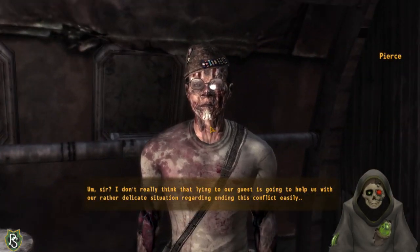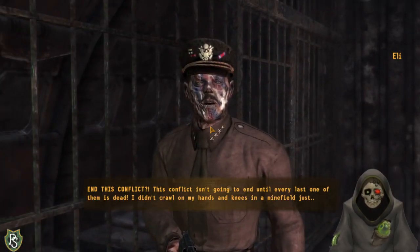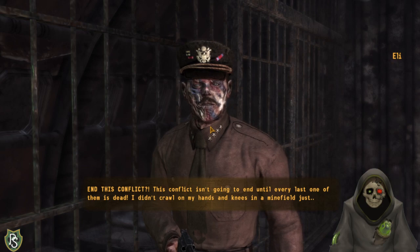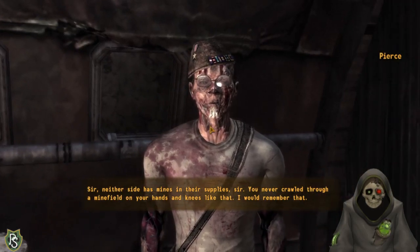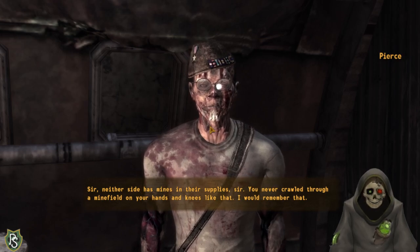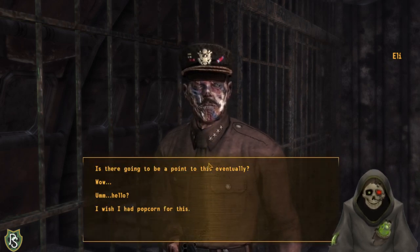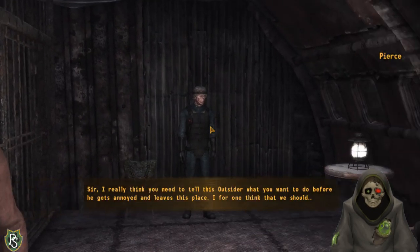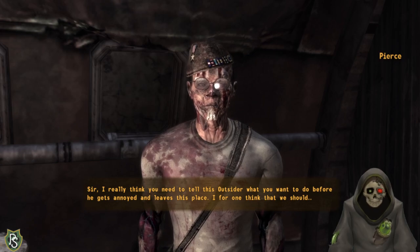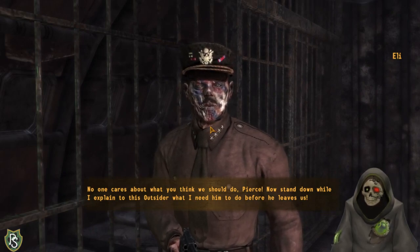A soldier named Pierce interrupts: 'Sir, I don't really think lying to our guest is going to help our rather delicate situation.' The Captain fires back: 'End this conflict?! This conflict isn't going to end until every last one of them is dead!' Pierce contradicts his stories - pointing out he never actually crawled through a minefield or strangled someone with a sardine can. The Captain dismisses everything Pierce says and tells him to stand down.